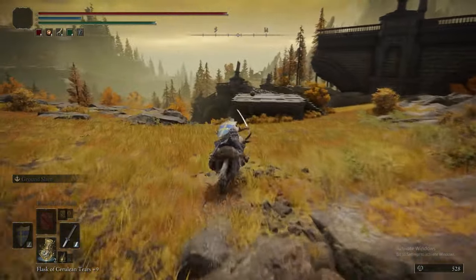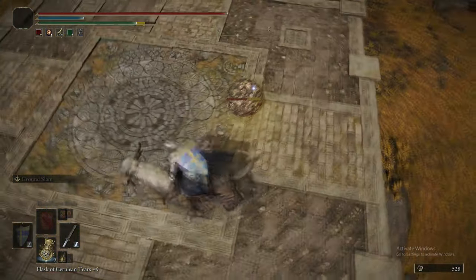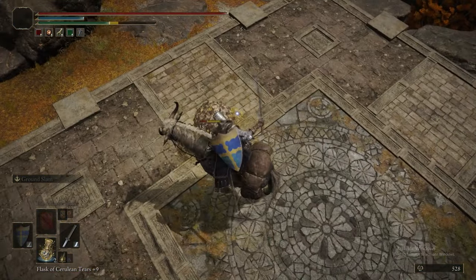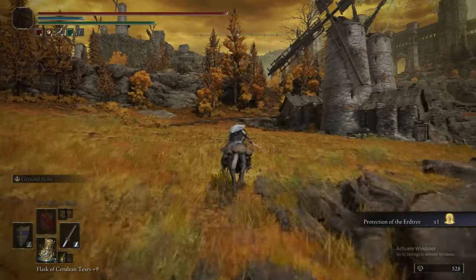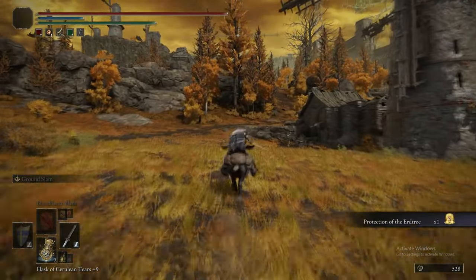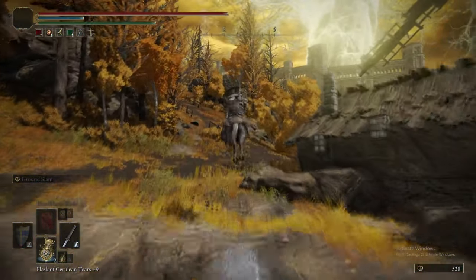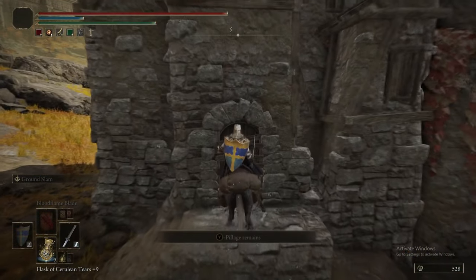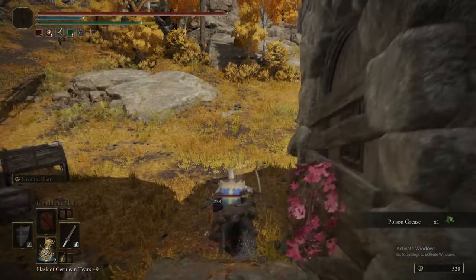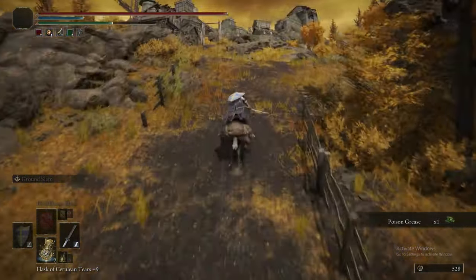We're coming from the grace under the bridge and heading towards the windmills. But first we're going to kill this scarab to get Protection of the Erdtree — I have no idea what that does. That one boosts your holy defense; it's like the more powerful version of Divine Fortification, if I'm not mistaken. And that item we just passed was a poison grease.